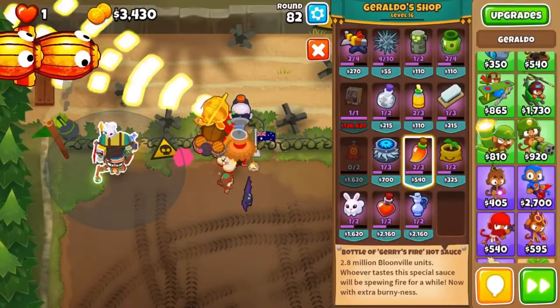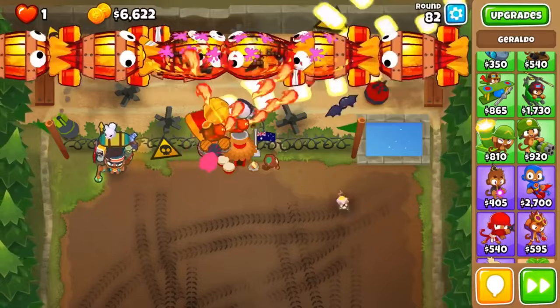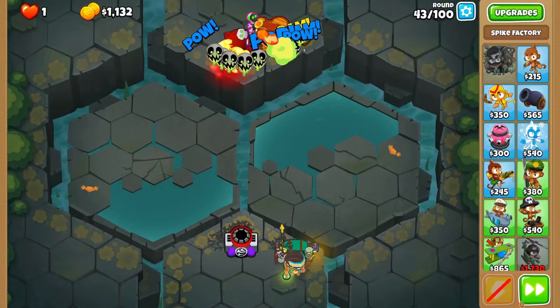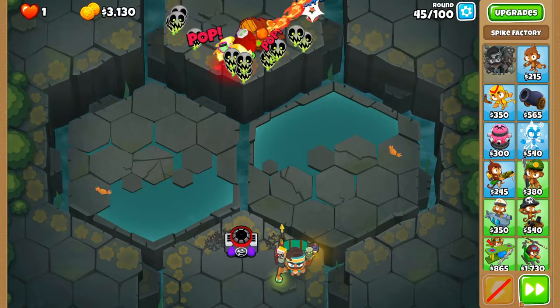For example, you can usually use a few Jerry Fires from around rounds 75 to 85, which is a common time when you're saving up for a strong tier 5 tower. Using it at that point lets you get the power when you need it without wasting money early on. Also, one or two Jerry Fires are really good in the early 40s where your defense might be a little lacking — it's kind of like getting a temporary Dragon's Breath just to push into a stronger mid-game option like a Sun Avatar.